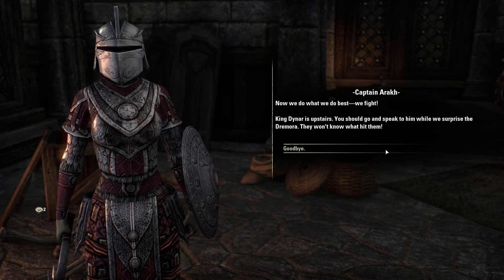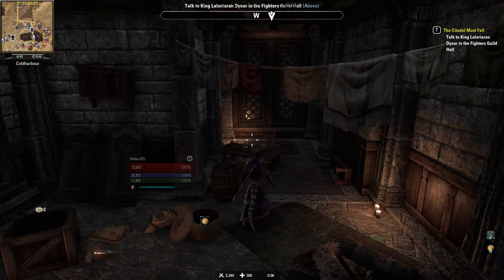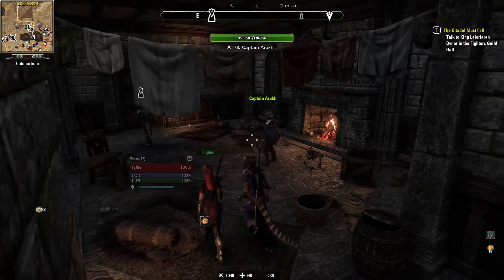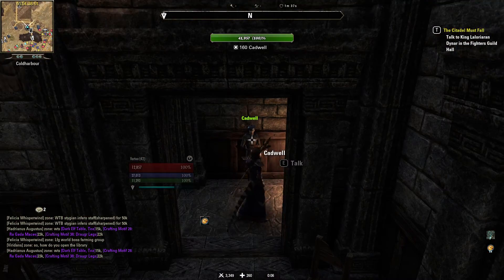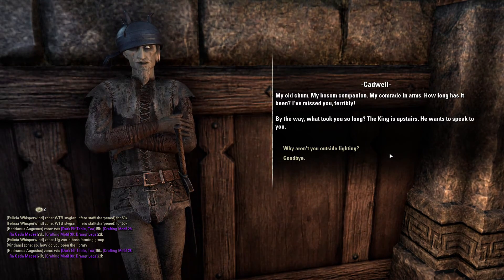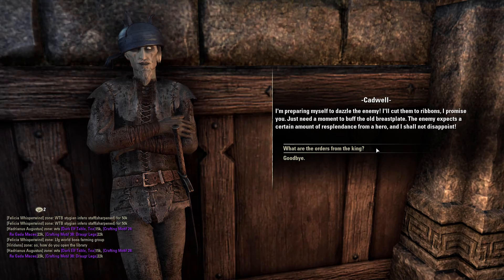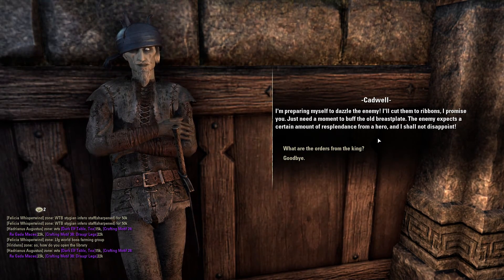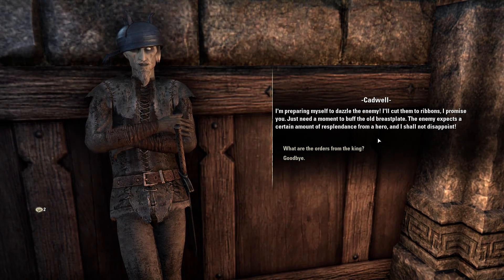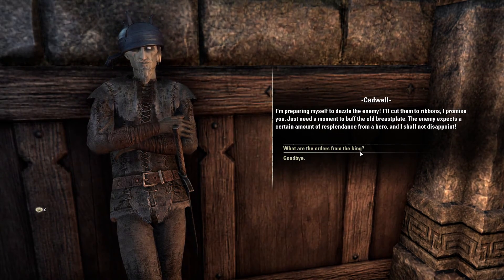Surprise, Dremora — oh no, you guys shouldn't have. Is it an invasion? Oh god, you guys, come on. This is embarrassing — you didn't have to do this. I like how they're actually filing out. The king is upstairs — he wants to speak to you. I'm preparing myself to dazzle the enemy. I'll cut them to ribbons, I promise you. Just need a moment to buff the old breastplate. The enemy expects a certain amount of resplendence from a hero, and I shall not disappoint. I don't know how much you can buff a leather chest piece. Hope you're not becoming a deserter — that sounds kind of cowardly, Cadwell.